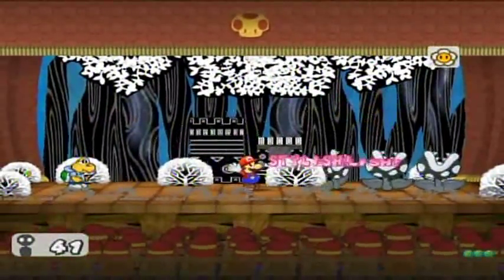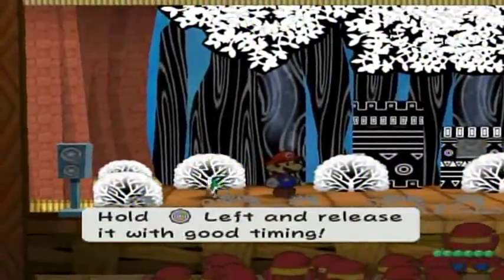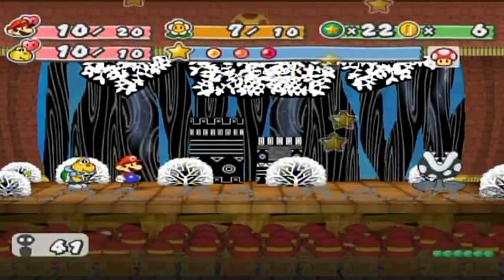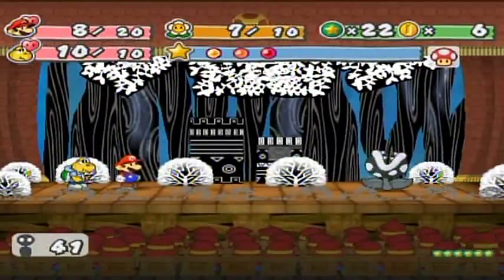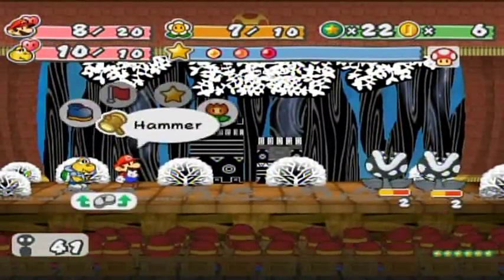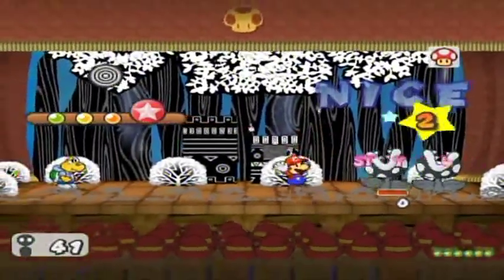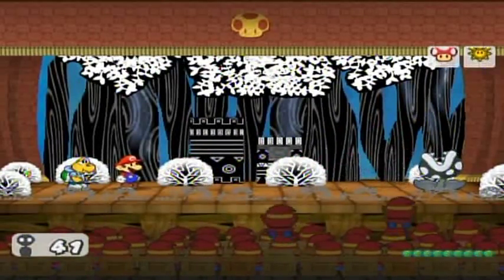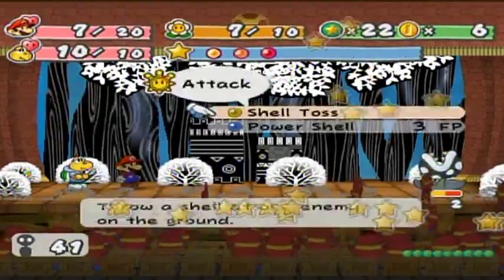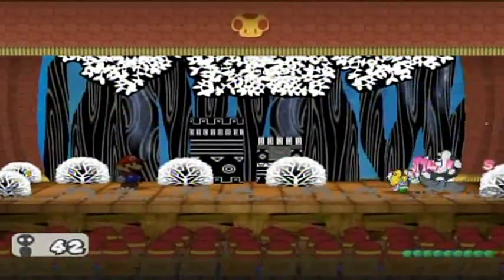Let's just finish this battle. I'm gonna let the experience points go to waste. A little bit late on my timing — come on! There we go. It's nice to have that badge to decrease damage upon successful action commands, because the two attack point piranha plants do not do anything. And I forgot the flick. That's fine, whatever.